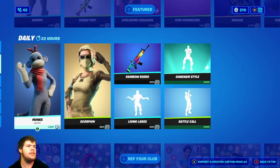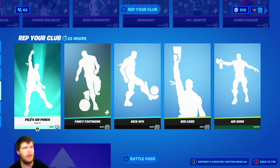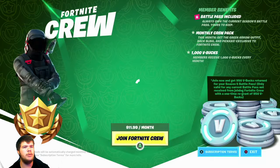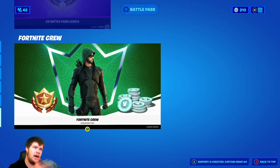All of the soccer skins are still here, which is kind of surprising. The Pilares Aero Punch still here. The Fancy Footwork, Kick-Ups, Red Card, and Air Horns still here. 25 battle pass levels. The Fortnite Crew is sadly about to go — so if you want the green arrow skin, you better pick him up. He's leaving in two days, so I'd pick him up if you want him.